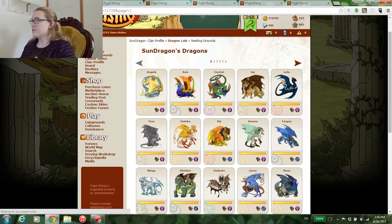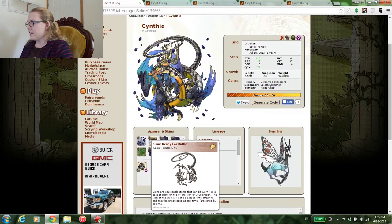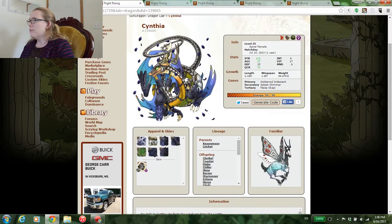The first dragon that caught my eye was Cynthia. Cynthia is two years old — Goldenrod Iridescent, Splash Shimmer, and Maze Opaki Spiral Female. With this awesome accent by Osemi, which is ready for battle. So cool — the armor and everything. Just so pretty.